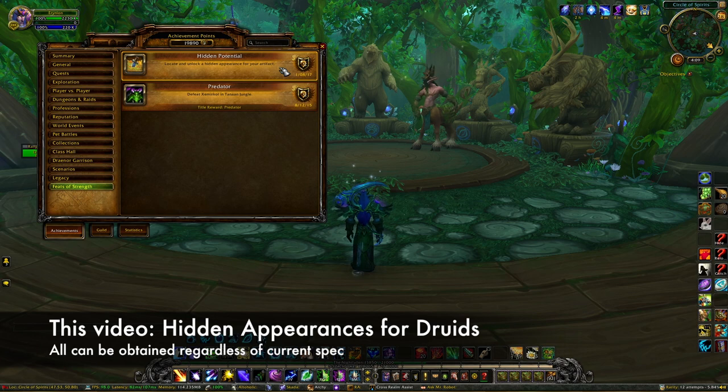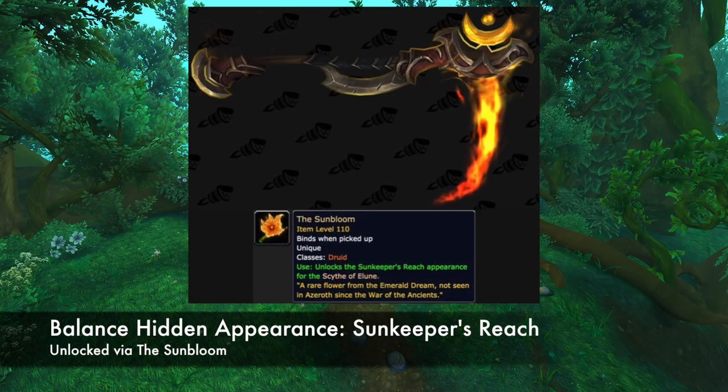Obtaining any of these appearances will award you with the feat of strength called Hidden Potential. Note that you can obtain any of these appearances regardless of your current spec. First up is Balance. This appearance is called Sunkeeper's Reach, and is unlocked via the Sun Bloom. This gives the Scythe of Elune a fiery appearance.